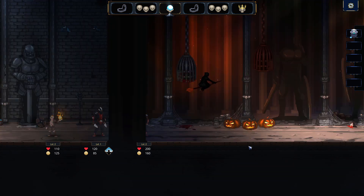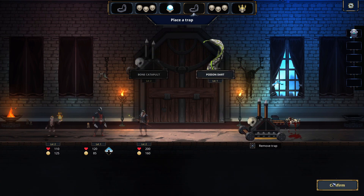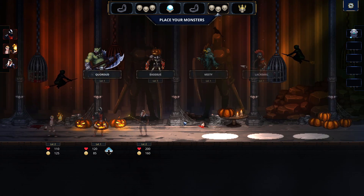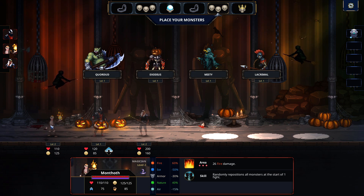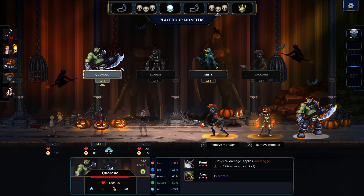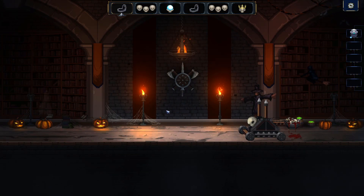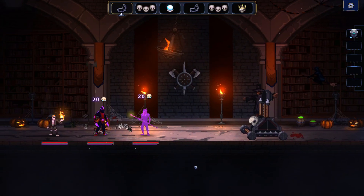Slap them down — now those monsters are all going to be repositioned, so it doesn't really matter which order I put them down. And you see where it says 'randomly repositions all monsters at the start of one fight' — they will always use it on the first fight. That just pretty much goes without saying. I've never seen them do it during the very first fight.